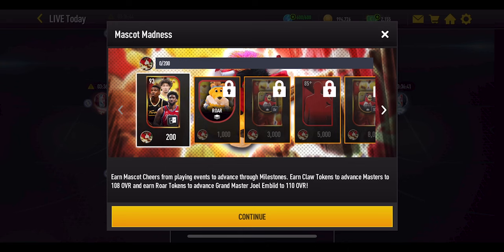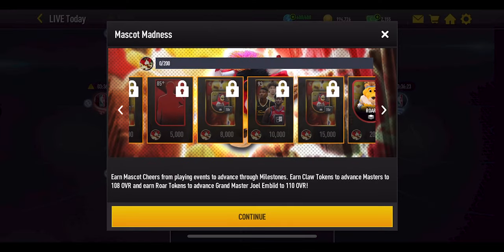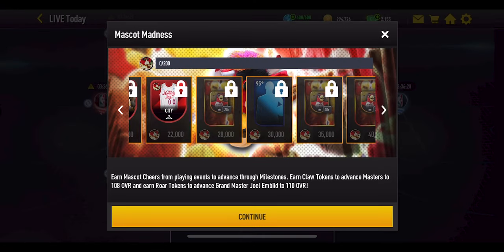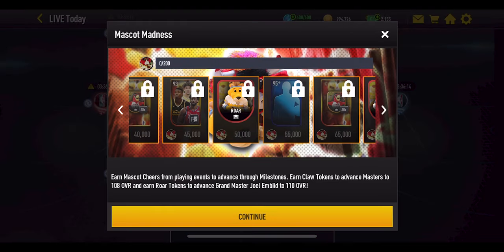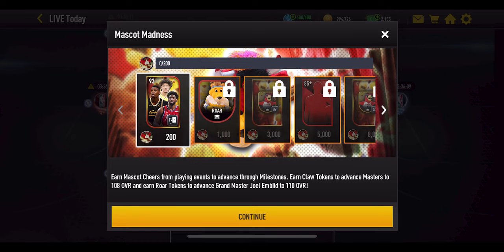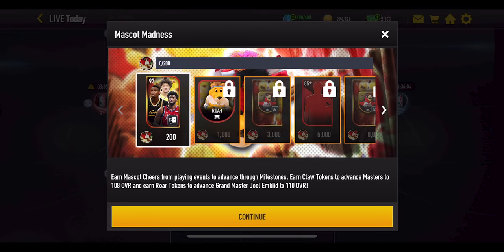In the milestones you will get some players and tokens useful for upgrading them. The very first select pack gives you a 93 overall player — either Embiid, Boucher, or Hayes — and it's your choice which one you want to upgrade. You get three of these select packs in total throughout the milestones: one early on, another at 10,000 points, and a final one at 45,000 points, so you can get all three players. You will also get raw tokens, which are specific to Joel Embiid — you cannot use them to upgrade the other two players.